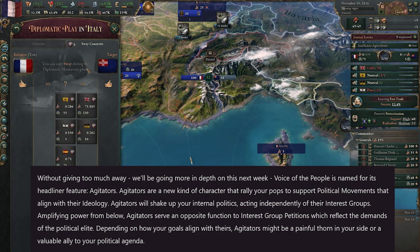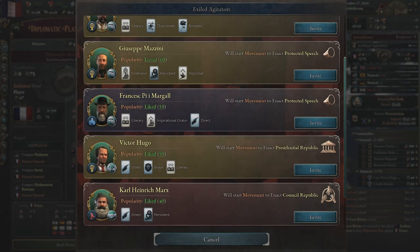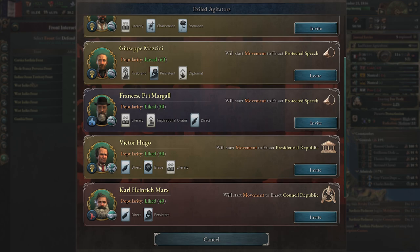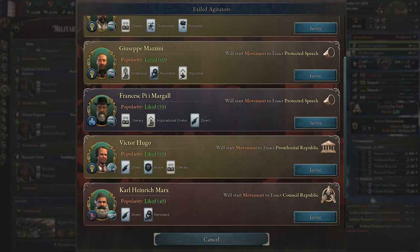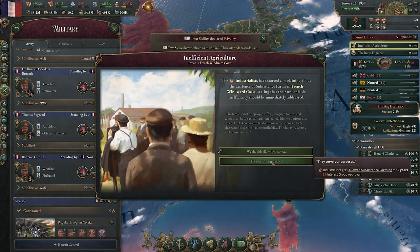Depending on how your goals align with theirs, agitators could be a pain or a really valuable ally. We see a graphic showing a list of exiled agitators, because you can exile them — that's the accompanying new gameplay feature that goes along with them. Not only that, but you can also go shopping for agitators.